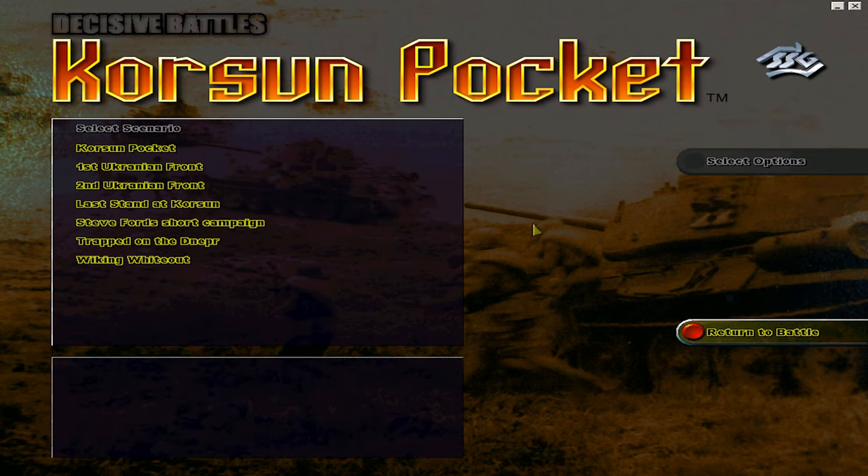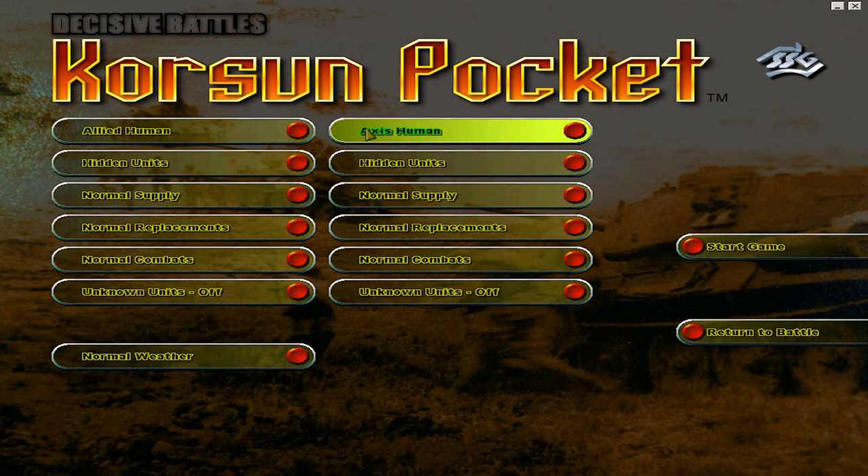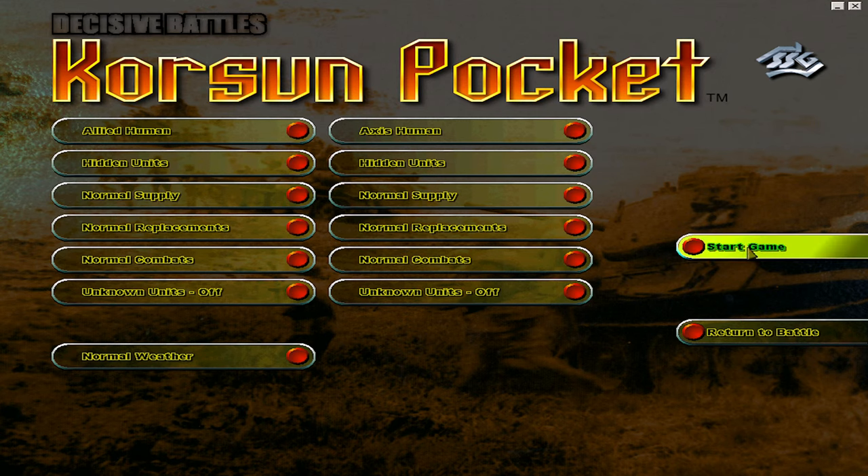The grand campaign is called Korsun Pocket, and you can play both sides. I've set both to human to avoid AI calculation from the last video, which took ages until I gained control again. A viewer noted the Matrix sale ends today, and I'll try to get the Kharkov DLC stream done so you can still decide buy or no buy.